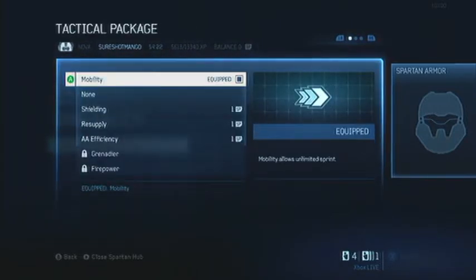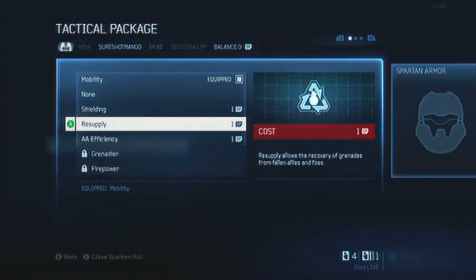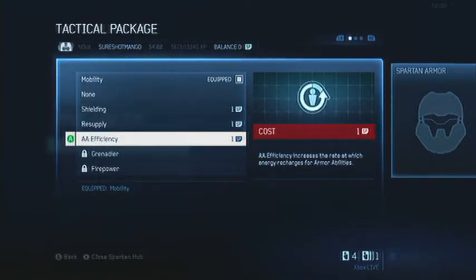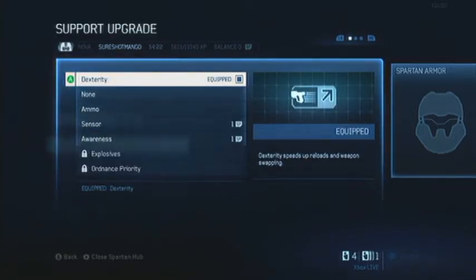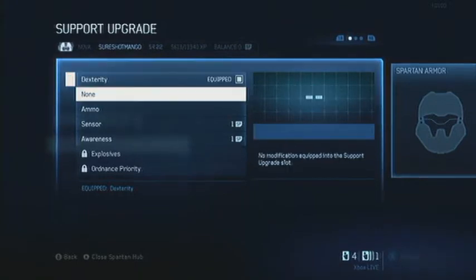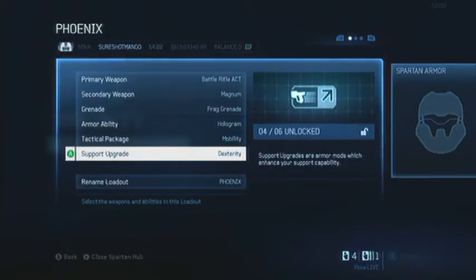Tactical packages are sort of like perks. Mobility allows unlimited sprint, since sprint is built into everything now. You have a shield which boosts your armor energy recharge rate. Resupply, scavenger — energy recharges for your armor abilities with the efficiency option, and so on. Support upgrades are another perk you can choose from. Dexterity is sort of like the sleight of hand slash quick draw type thing, if you want to compare it to Call of Duty. You can also rename your class.